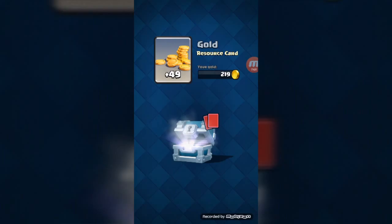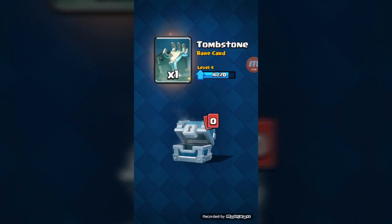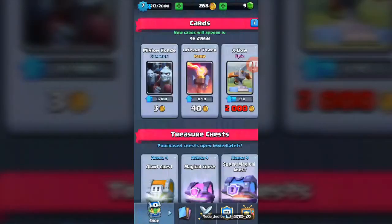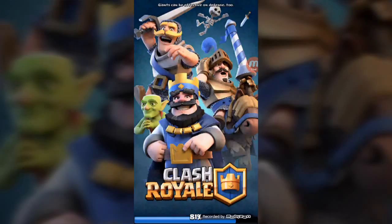Let's open this chest now and see what we get. We got Gold, Bombers, and a Tombstone — that's not very exciting. Let's get another chest opening. All our upgrades cost 1,000, so that's pretty expensive because we only have 268 gold. Anyways, let's get into a battle.